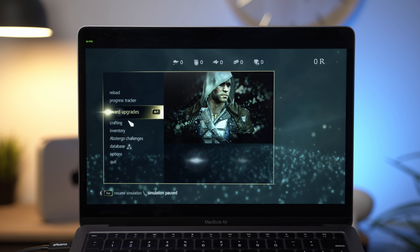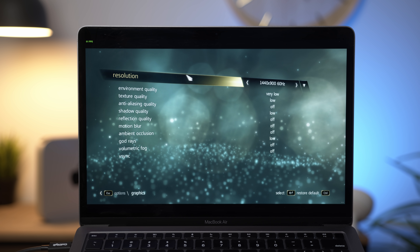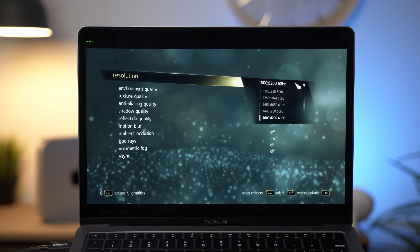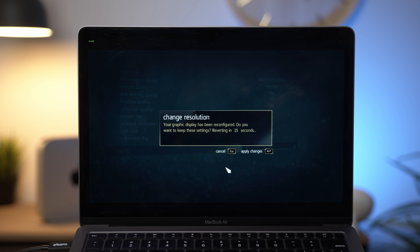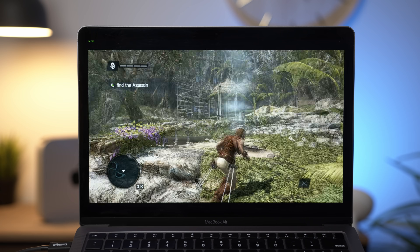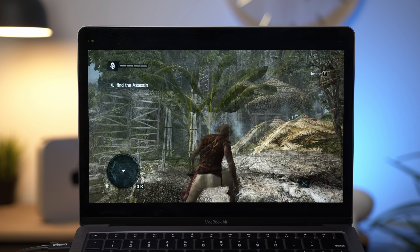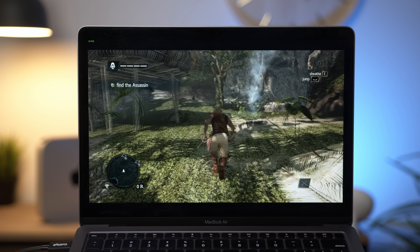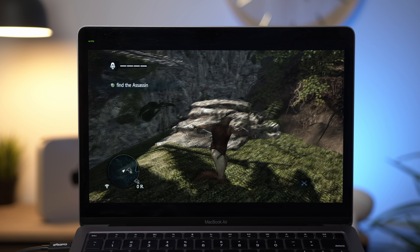I'll quickly show you the settings. We'll come to options, then graphics. I have this set to 1440 by 900, everything set to very low and off. I'll bump the resolution up to the same as GTA 5 and apply those changes. A little bit worse performance — we're only getting around 25 FPS now, but it's really not too bad. When I move the mouse around quickly there's not really a whole lot of screen tearing, and the frames are staying relatively consistent in the top left corner, which is good.